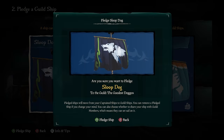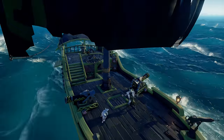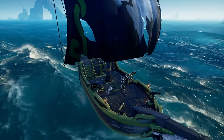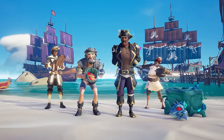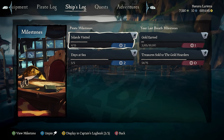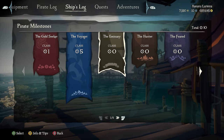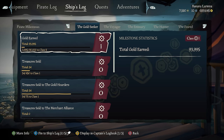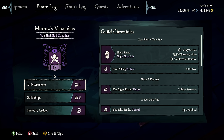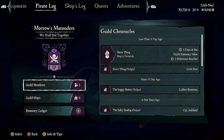Alternatively, you can pledge the ship to a guild you're already part of. You'll also get to decide whether or not other guild members can also set sail aboard your pledged ship without you, progressing its milestones. When you sail as part of a guild, the gold and reputation you earn from sailing treasures will also add to the guild's overall reputation. The guild's chronicle shows which ships have been at sea and how much gold they earned, among other details.